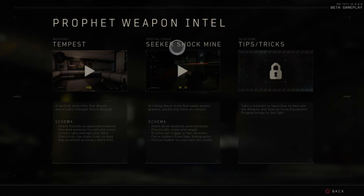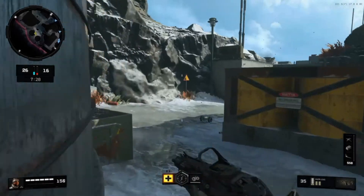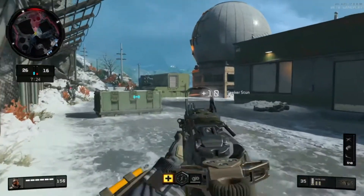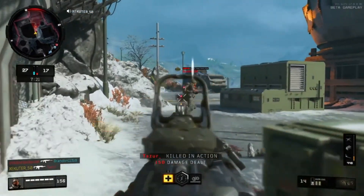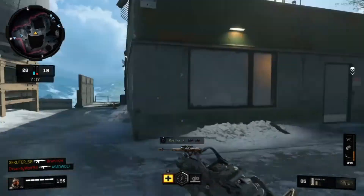Prophet's seeker shock mine is a rolling shock mine that seeks out enemy players and paralyzes them on contact. It hunts down enemies autonomously, electrically stuns one target, victims can trigger a fast recovery, and it forces snipers from their hiding spots. You toss it on the ground, it starts rolling — you can follow it to see who it contacts, pop off some shots, take them down, and move on to the next.